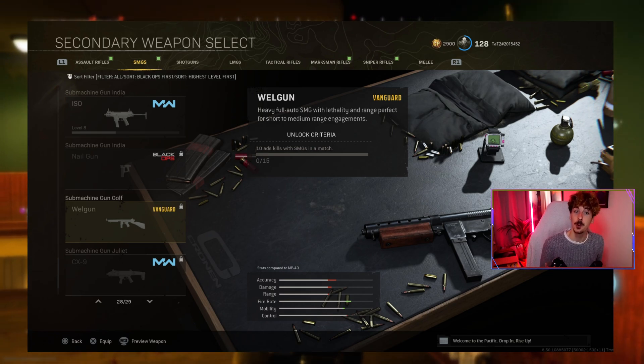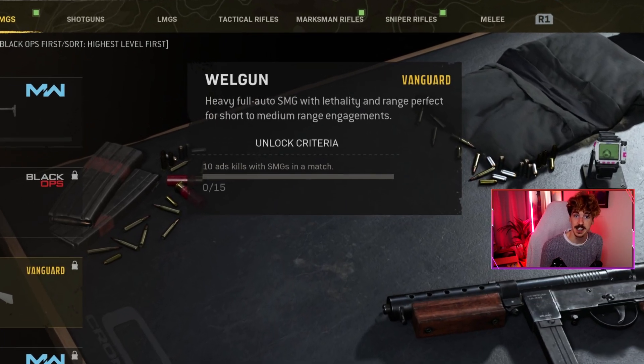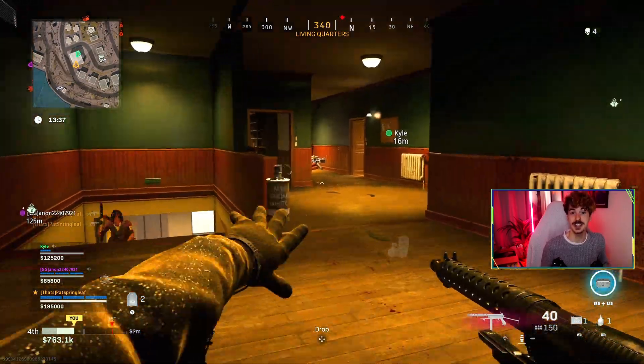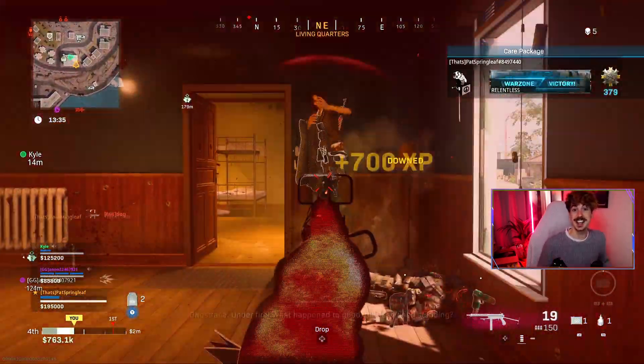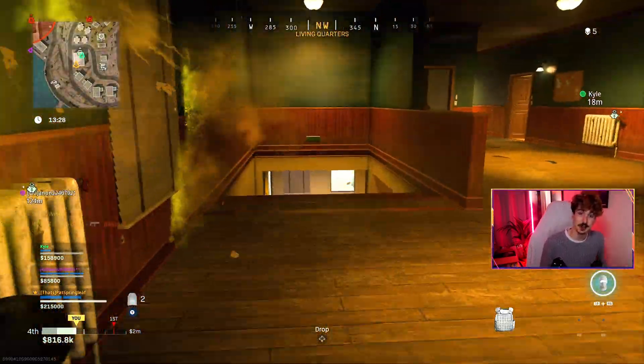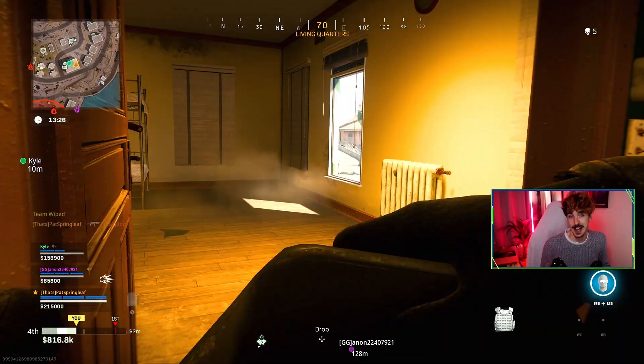To unlock the Wellgun in Warzone, we need to get 10 aiming down sight kills with a submachine gun in a single match, and then we'll need to do that 15 times. This is a classic Call of Duty semi-grindy challenge, but we're going to make sure we get it done as fast as possible with little hassle.